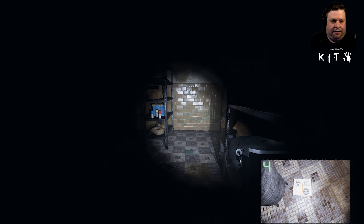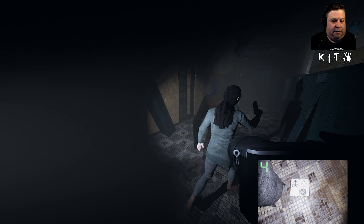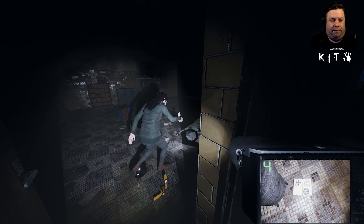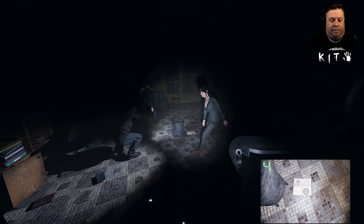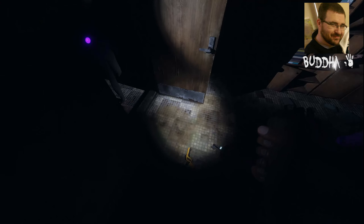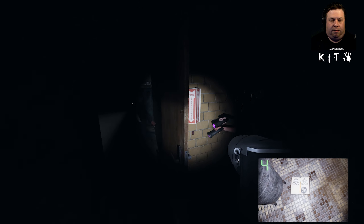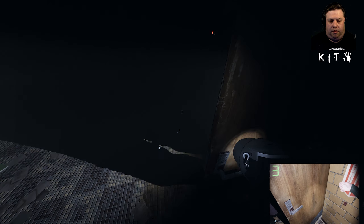Revenant will travel at significantly faster speeds when hunting a victim. Weakness: hiding from a Revenant will cause it to move very slowly. Where's the smudge stick? I'll throw it down — right there. I forget the other objectives. Smudge the area. Where were the fingerprints? On the back of the door. The smudge stick goes in half a second. There it is — holy shoot.